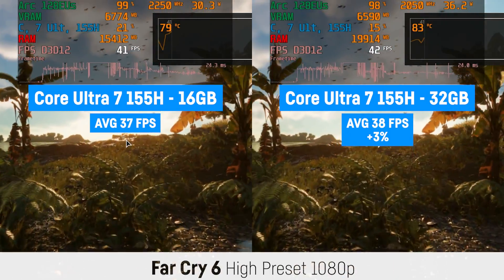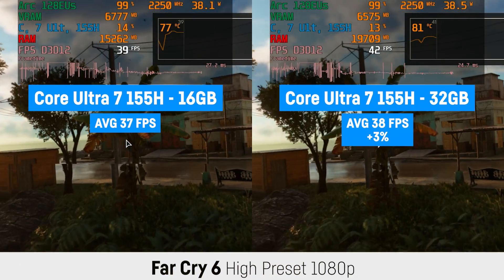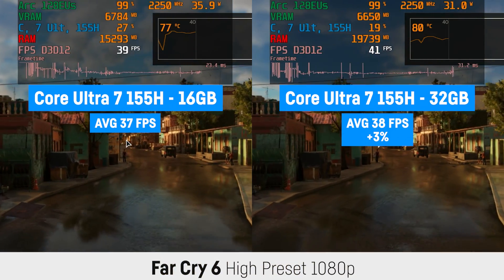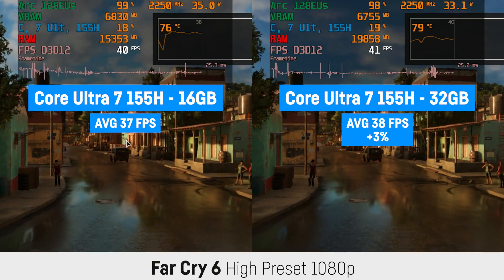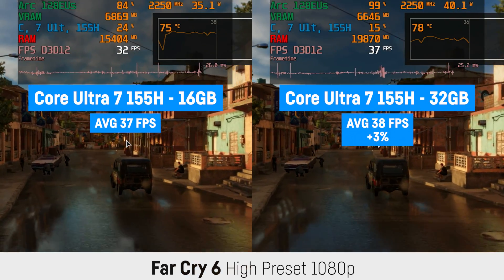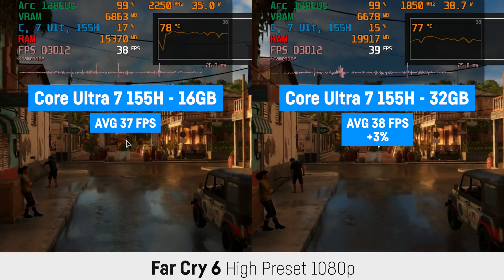Even though the 32 GB config was using more than 4 GB more of RAM, the difference was marginal if existent at all for Far Cry 6 at the high preset. 37 versus 38 FPS is most likely within the margin of error, and the iGPU is not held back by the RAM size in this case.